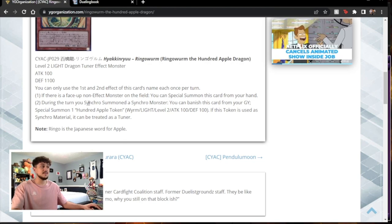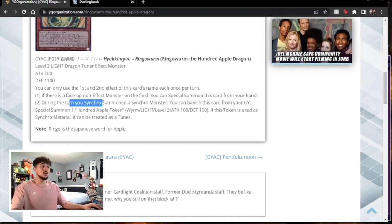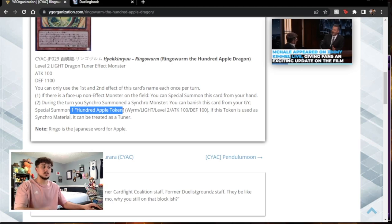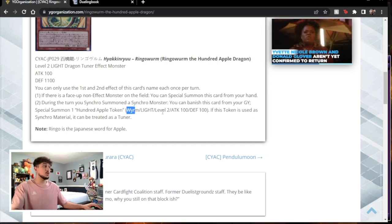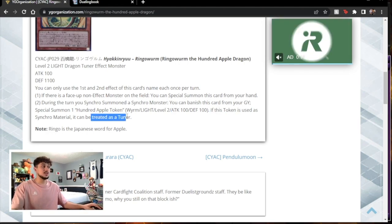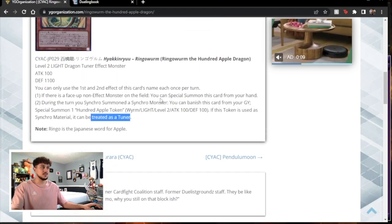You can use the first effect and then the second effect. If there's a face-up non-effect monster on the field — which is very important: non-effect means either a token or a normal monster, on your side or your opponent's side — you can just straight up special summon this card from your hand. Then during the turn you synchro summon using this card, you can banish it from your graveyard and special summon a 100 Apple Dragon token. The token is a worm monster and a level 2, and if it's used as synchro material it can be treated as a tuner. This is insane.